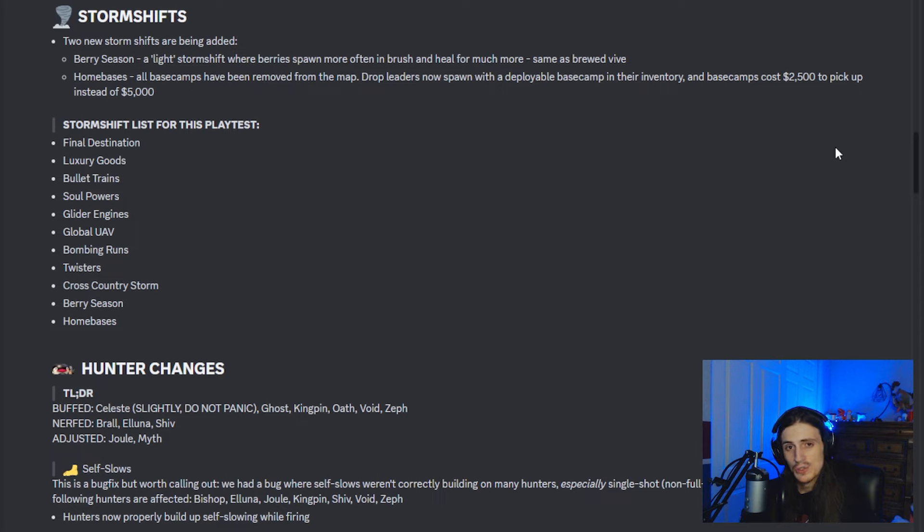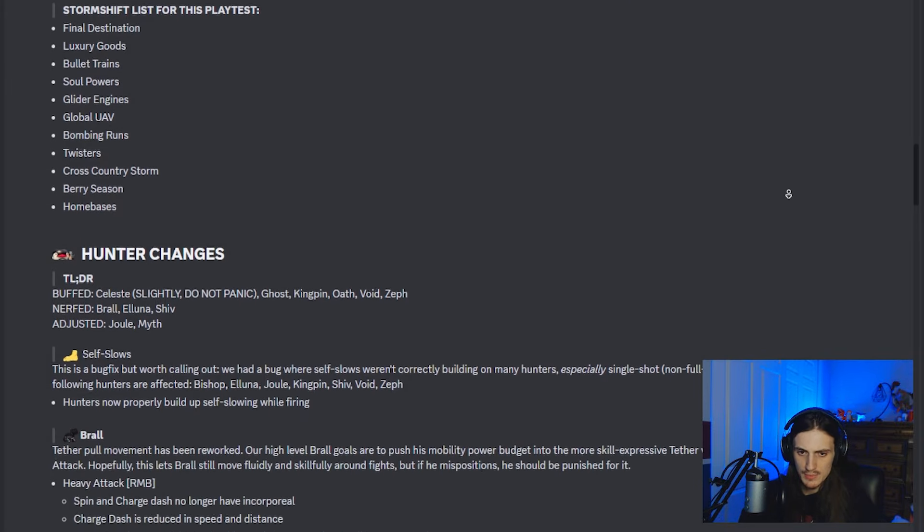They've added two new storm ships. They aren't super crazy — one called berry season just has more berries in the bushes nearby, so you can stop mid-fight and heal yourself, but nothing so crazy that you need to be really thinking about it. There's also home bases — there are no more base camps on the map, and whoever's the drop leader spawns with the base camp. It's nothing super crazy for standard gameplay, maybe for more organized scrim gameplay it would change things up.